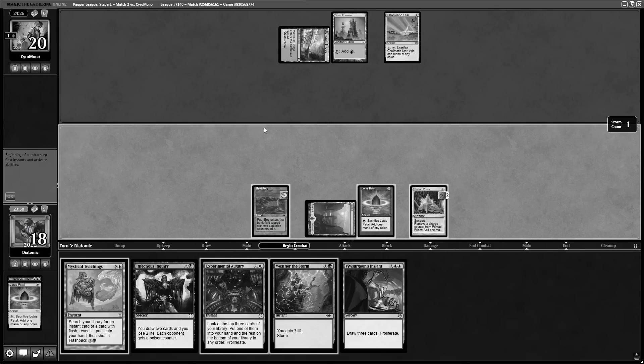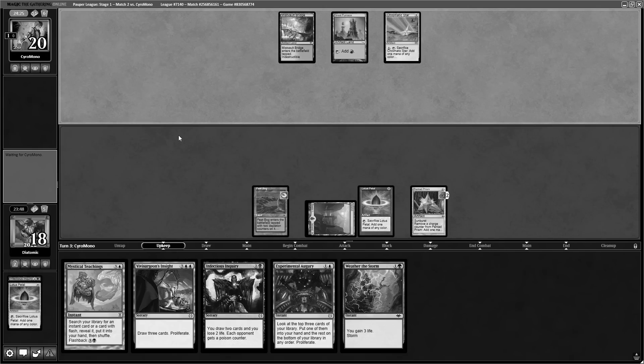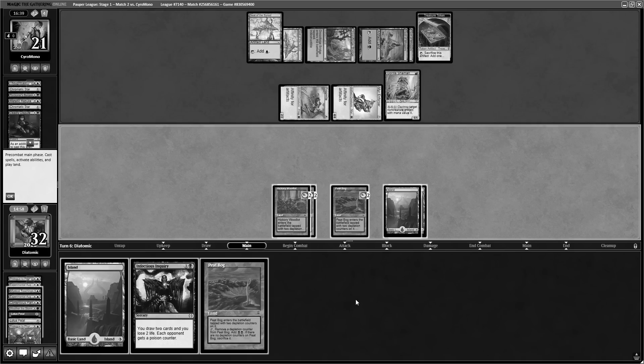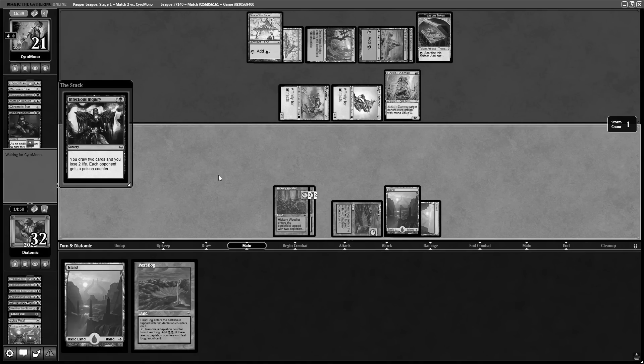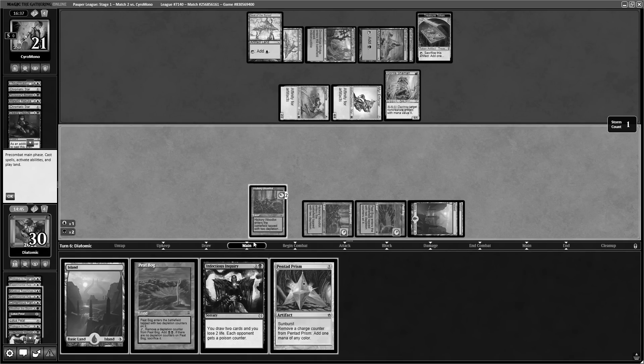Hold on a second — you made so many mistakes this match. First one to highlight: you didn't cast a cantrip when you were going to miss your land drop — that was a big mistake that could have cost game one. Then there were so many sequencing errors throughout the match that could easily cost you cards and also lost you the game. Yes, I completely agree. This deck is very, very hard to play. But to highlight: to even have a chance to win this match, my opponent had to put no pressure on the board — literally no pressure — and I still almost lost because of burn. That's a big problem, and I think even sequencing errors can't hide the fact that this deck clearly lacked some power in this match.